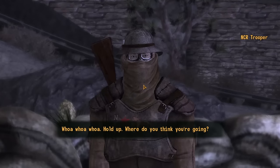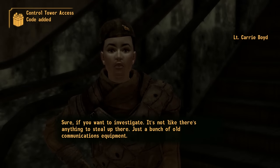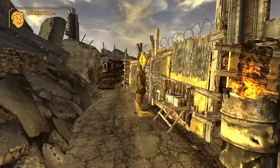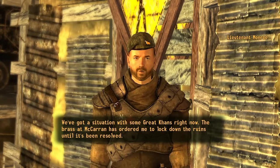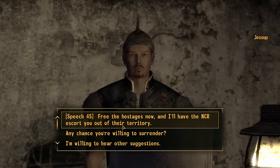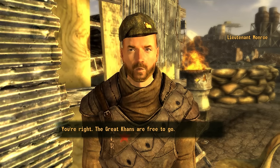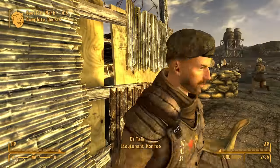The most straightforward way to build your reputation is to complete NCR side quests. I recommend heading to Camp McCarran near the New Vegas Strip because there are a ton of quests you can complete there. On your way there, be sure to stop by Boulder City and resolve the situation between the Great Khans and the NCR. This will give a massive boost to your NCR reputation, assuming you don't help the Khans kill the NCR soldiers. I think the best outcome is to convince Jessup and the Khans to leave peacefully and then convince Lieutenant Moreau to honor the deal and let the Khans walk away.